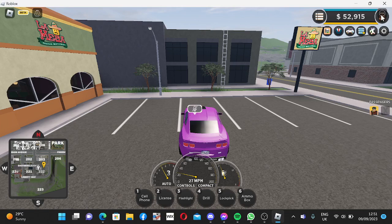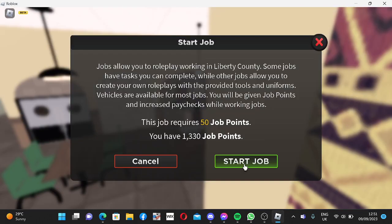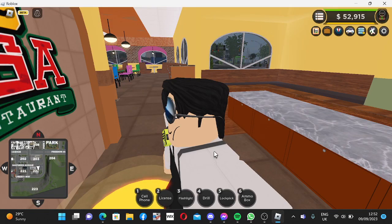Hello! Let's get a job here and see what the outfit's like. This job is 50 job points — I have 1,330, so we're all right. This is the outfit they give you. Very posh. Quite a lot of tables.